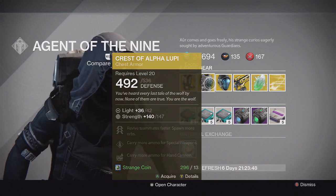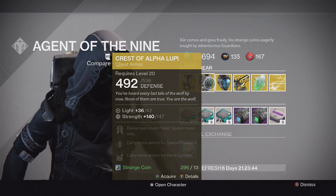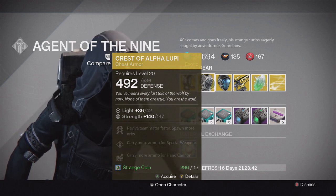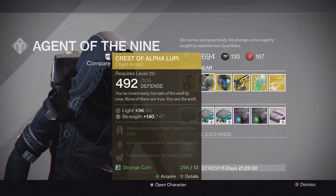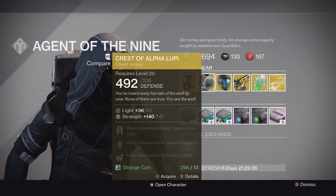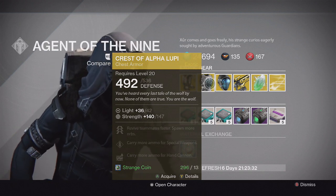For the Hunter we have the Crest of Alpha Lupi chest piece and this one's special perk is revive teammates faster and spawn more orbs. A really good chest piece for Trials of Osiris or any 3-man game modes, even for strikes sometimes. I'd recommend picking it up.